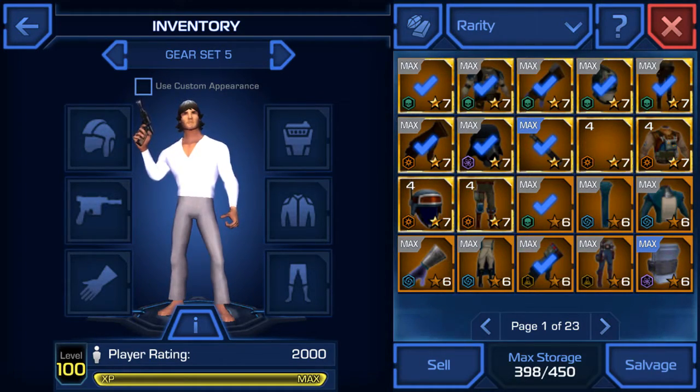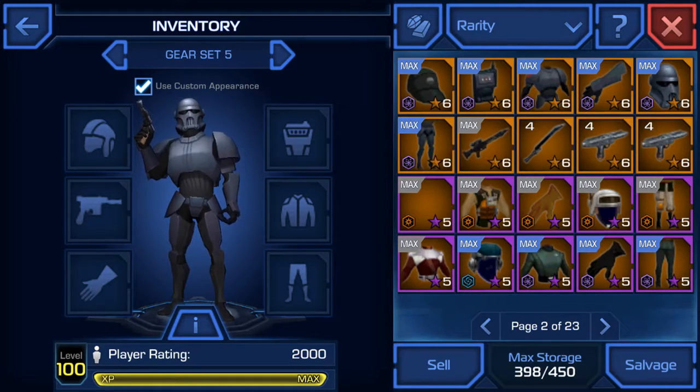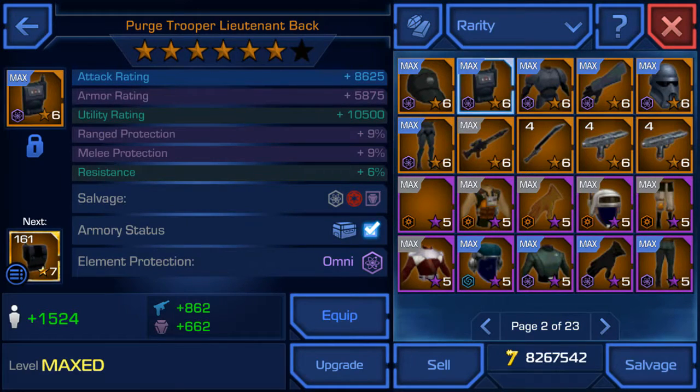Let's go check out these stats really quick. I upgraded all of them recently. Purge Trooper Lieutenant Back — it's more of a defensive armor type, but for some reason the back has more attack rating than the armor rating, and it even has more utility rating, which makes sense because the back provides all the energy for you to use. It gives you 1,524 PR.